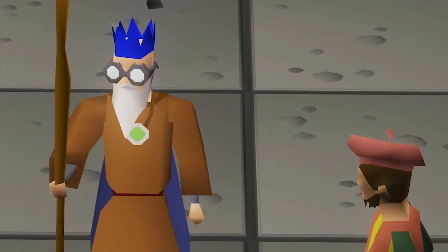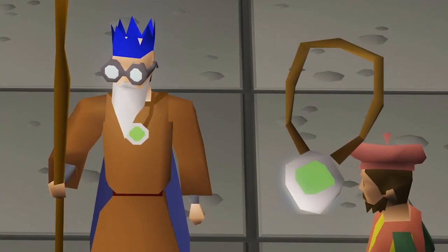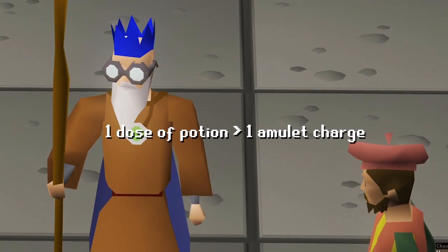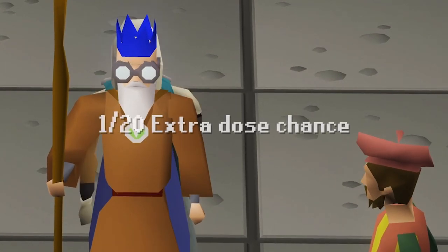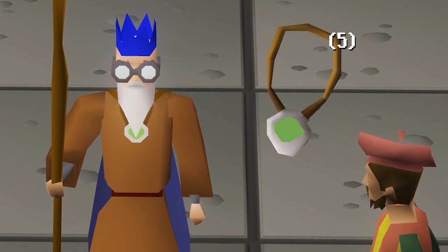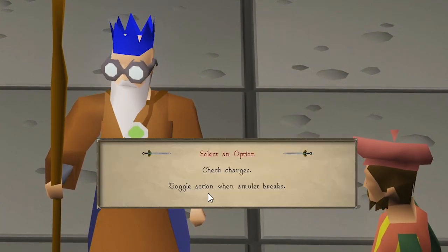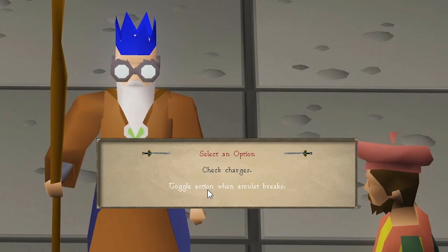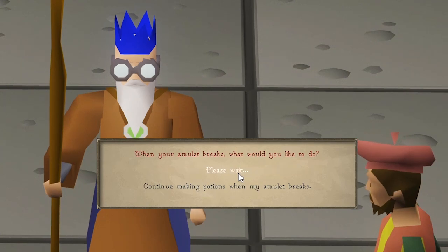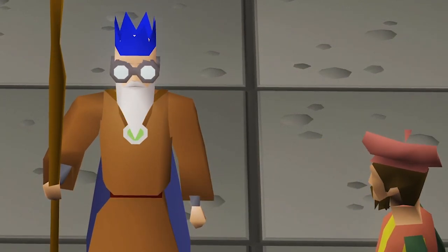One super important thing you can use to save money while training is the Amulet of Chemistry. It can save coins in cases where one dose of potion is more expensive than one of the five charges in the Amulet. The chance of receiving an extra dose is one out of twenty, and after using all the charges, it breaks. You can right-click it and select to stop making more potions when it breaks so you don't waste any GP. If you don't mind the extra activity and aim to save as much GP as possible, it is well worth it on your way to 99 Herblore.